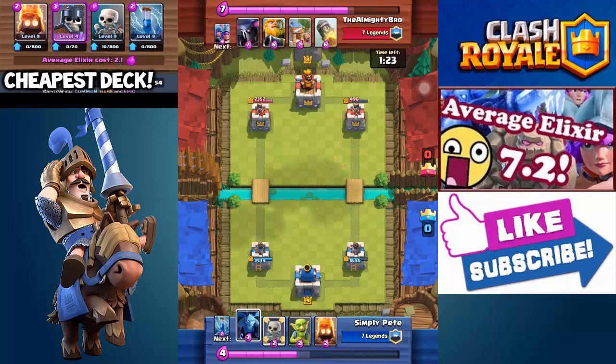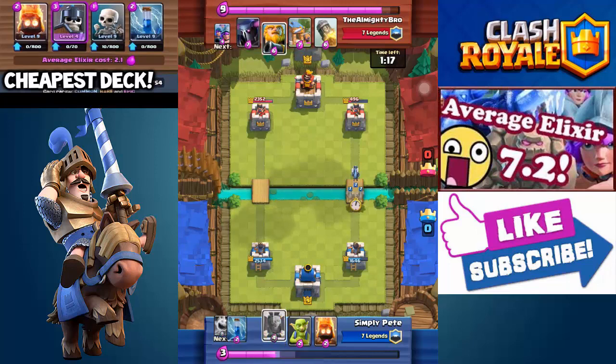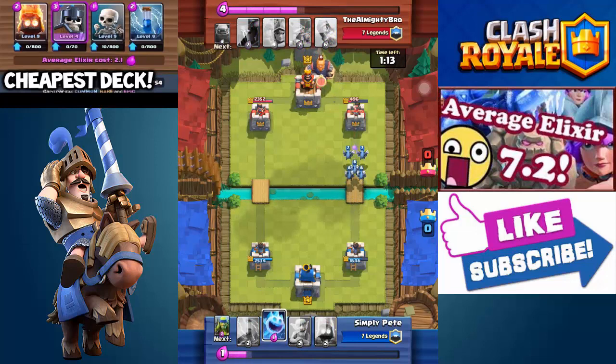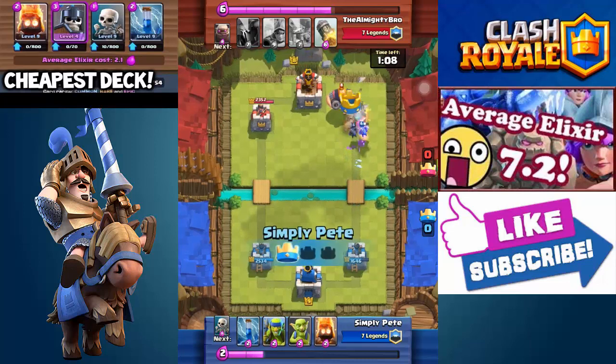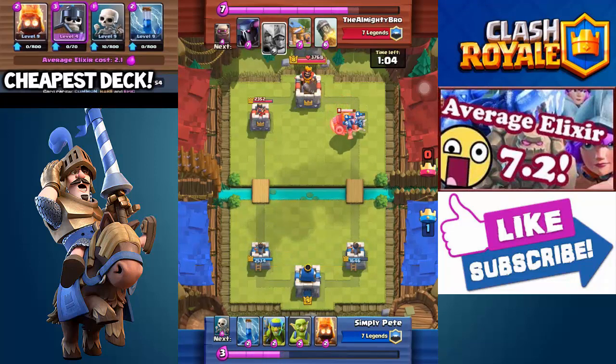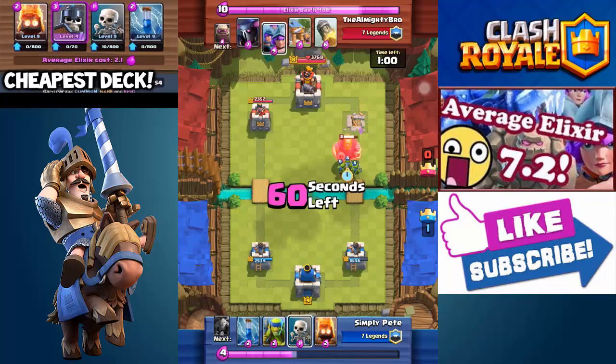Now I'm going to do the six minions and goblins push. I mirror that, play the ice spirit, and then he places a royal giant — but this is where I got his tower. I wasn't exactly worried; all I have to do is place goblins and spirit goblins.